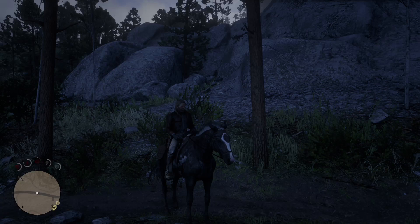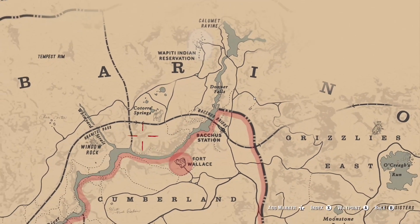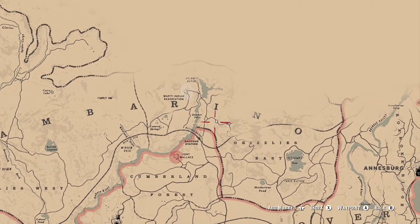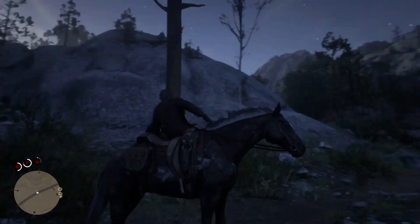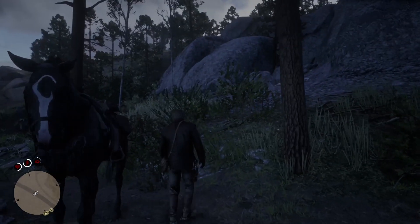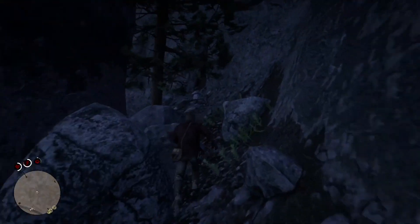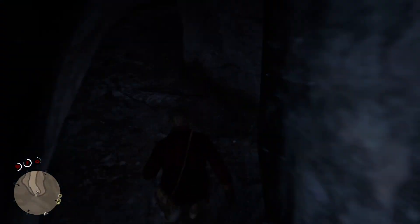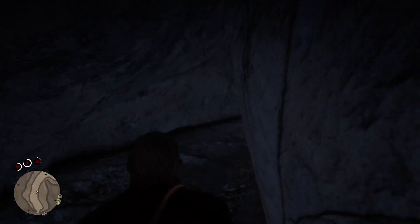The next place you're gonna want to go is right here — it's a little bit to the east of where we just were. It's next to Donner Falls, right below the eye there as you can see. Come to the exact location that I'm at here, mark that on your map, and go back behind or between these big rocks. Once you go back there, you should see a little opening to your right — a little hidden area — so walk directly through there.